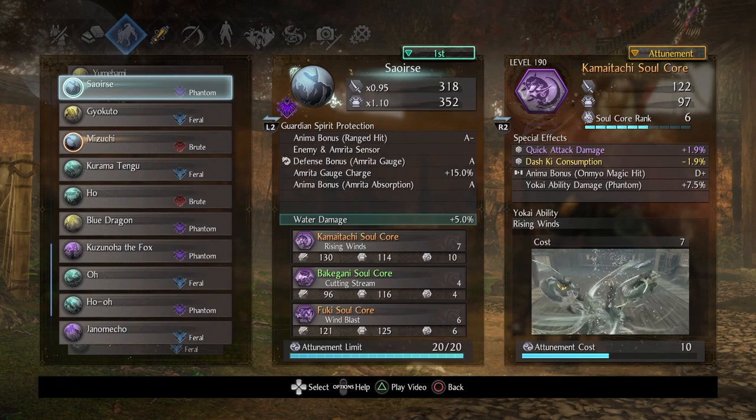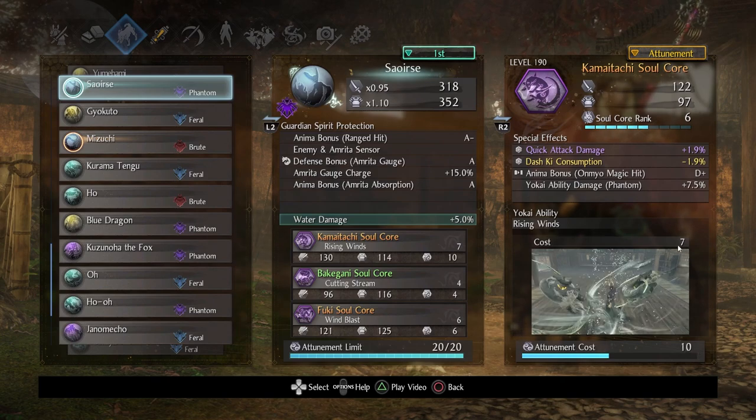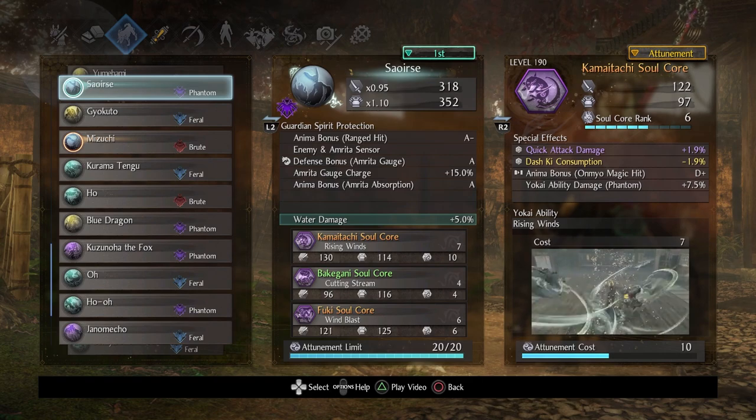First up, we have Seersha. What was specifically requested are the cores you can see. We have Kameitachi — I just turned it into a phantom, because I believe it spawns normally as a feral core. I got a phantom core and saw a cool anima bonus on magic hit. And then Yokai ability damage phantoms, pretty much it. Kameitachi is one of the really cool underrated cores — it has very high attunement but a reasonable cost for what it does.